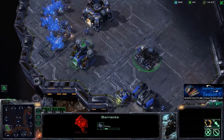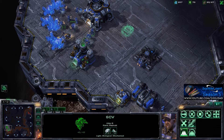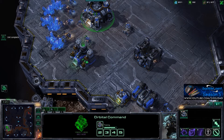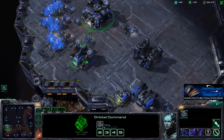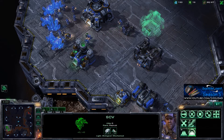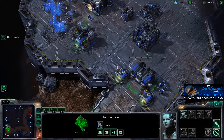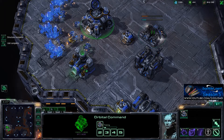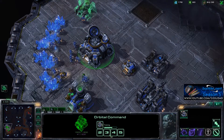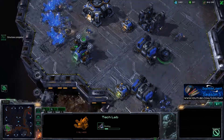My idea is to go for a 1-1-1 build — building a barracks, then a factory, then a starport. I'm getting extra barracks along the way. Got to keep those SCVs pumping out and watch out for that supply block. We're already at 20 supply and we'll be continuing to pump marines out. And then as soon as we hit that 100 gas mark from the refinery, we're going to go ahead and start with a factory. Getting a double refinery up and running, and then go ahead and get that tech lab down.